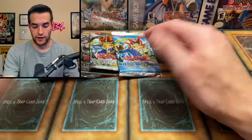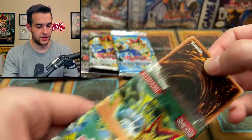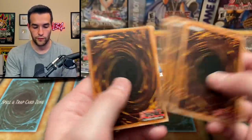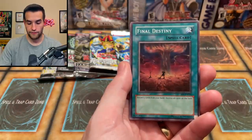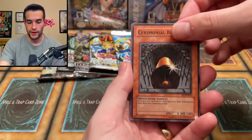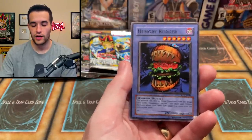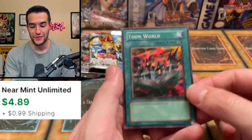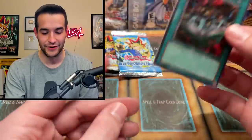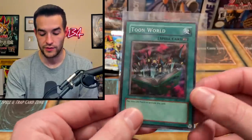Last few packs — let's go into the Spell Ruler pack. What shall we pull? Will it be epic? We have the Psychic Kappa, various Hand Mirror, the Griggle, Final Destiny, Ceremonial Bell, Kotodama, Octoberser, the Hungry Burger — SRL dash EN, what a classic. And then the Toon World EN — the SRL-EN print, very very nice! Super rare Toon World — you love to pull Toon World, it doesn't matter how many times you do it, you cannot get tired of it. Amazing foil pull.